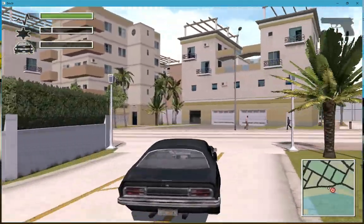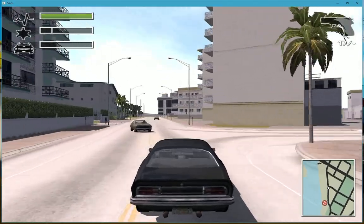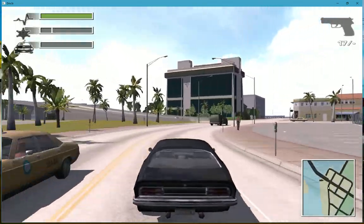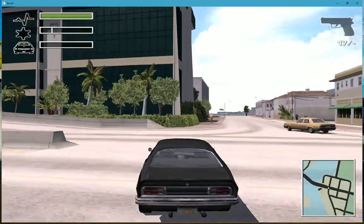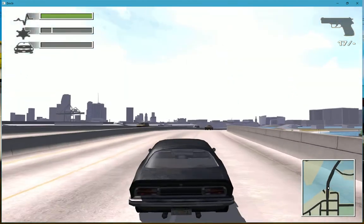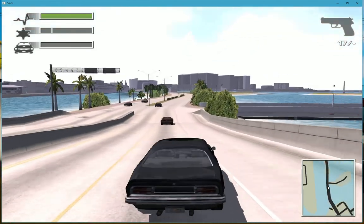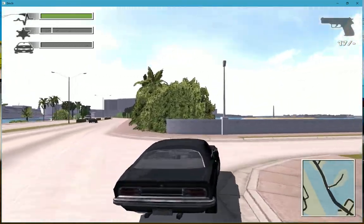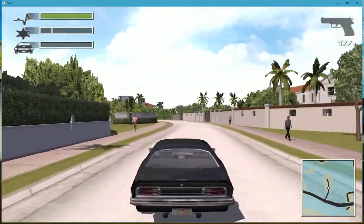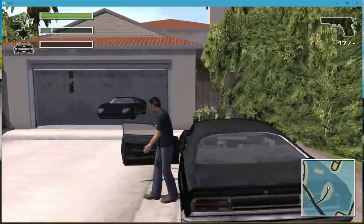There are 10 hidden cars in each city, and there are three cities. The first car I'm going to get is basically a Ford GT. You go from the house, go left, go left, go left onto the bridge. And on this little island you go right, and at the end there's a house, and in the house you've got your GT.